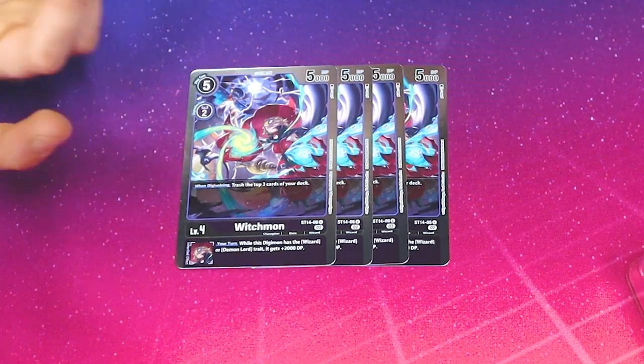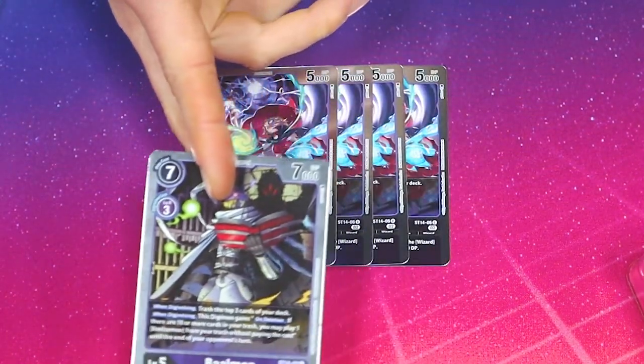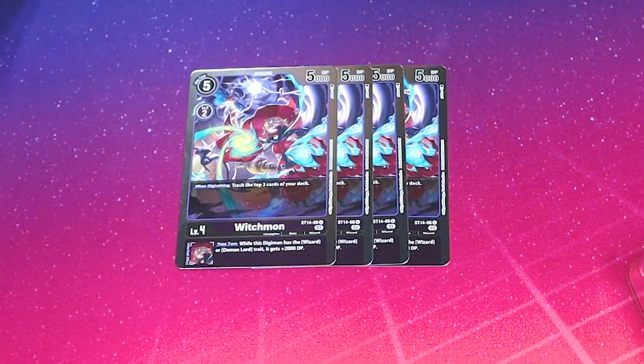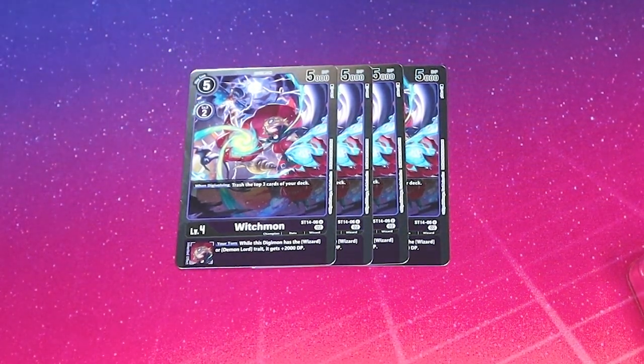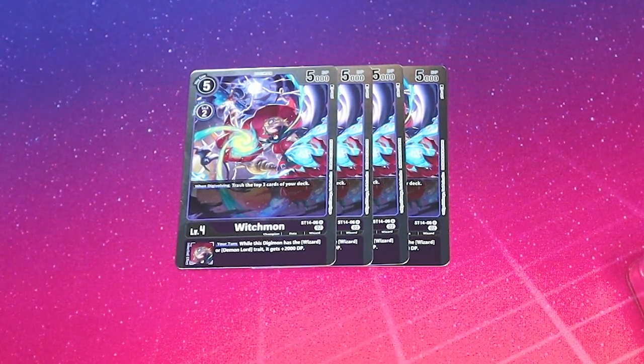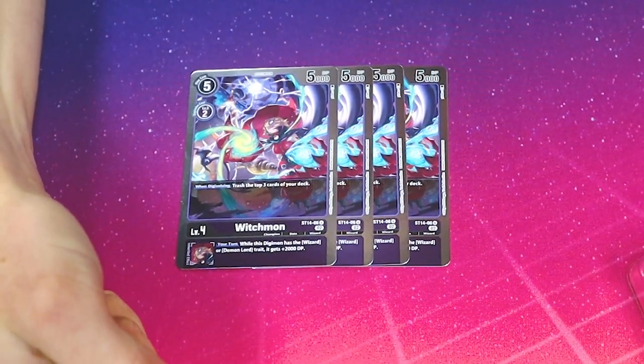We run 4 Witchmon. When Digivolving, trash the top 3 cards of your deck. Its Inherited gives 2000 DP to Wizard and Demon Lords, which is really good — getting 2k power is great. Witchmon helps turbo the deck. You also want to run more Baalmon from set 11, whose Inherited is also 2k, so you can really pump up your Beelzamon.